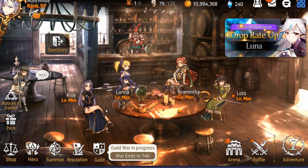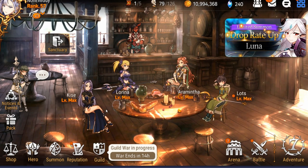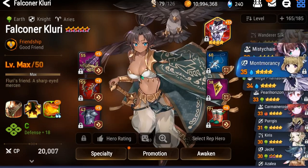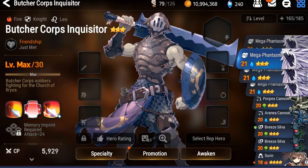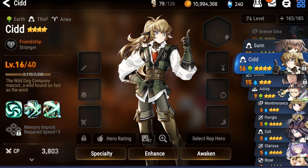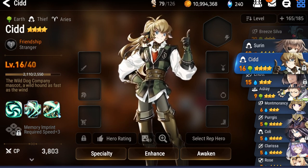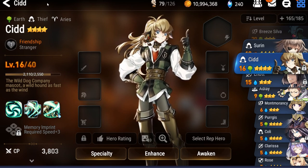If you got any of the past banner characters you wanted, great — please give me a hug. Other than that, I'm getting repetitive progression out of the way. I'm going to invest a little in Sid since I whiffed on the Belonia banner and don't have any good earth DPS other than Silk, and Sid is pretty good.